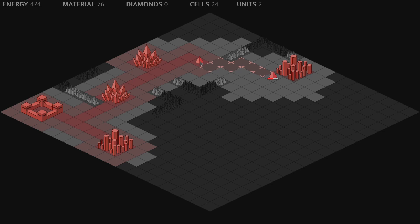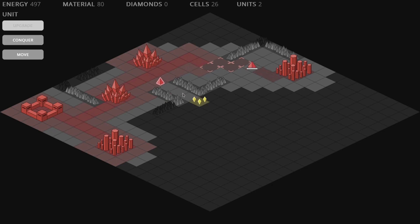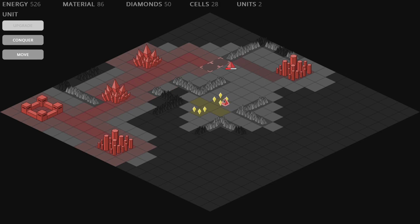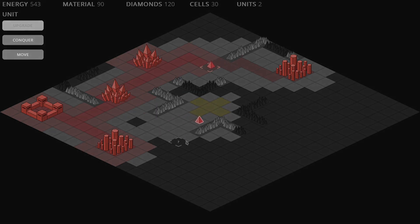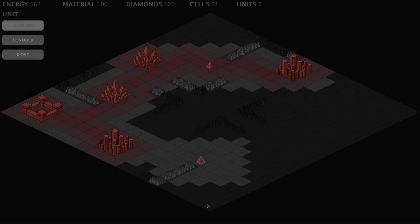A first option would be to start implementing the construction of defensive structures like walls and towers. A second option would be to start working on the energy mechanics for the units and maybe also on some RPG elements like experience points and upgrades. Which one would you choose? Let me know in the comments below and make sure to subscribe to my channel to see what I'm going to do in my next devlog video. See ya!